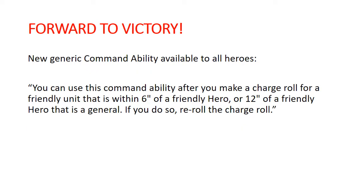First, let's quickly read through Forward to Victory and some of the nuances here that are important to keep in mind. Here is the literal text straight from the rules: 'You can use this command ability after you make a charge roll for a friendly unit that is within six inches of a friendly hero or 12 inches of a friendly hero that is a general. If you do so, re-roll the charge roll.' You are activating this command ability typically in the charge phase, although it does not specifically say it activates in the charge phase — it activates after you make a charge roll. So with abilities like Khorne's blood tithe table hero phase charge, you'd be able to activate this and re-roll that charge if you fail. This is attached to charge rolls, not a specific phase of the game.